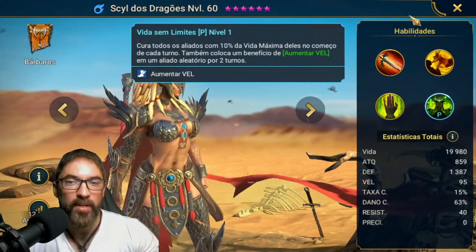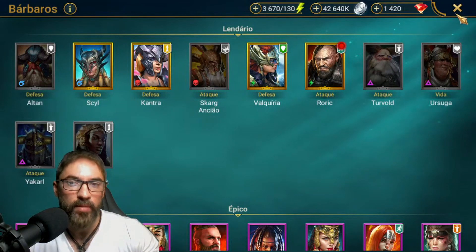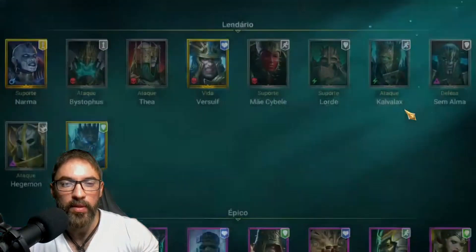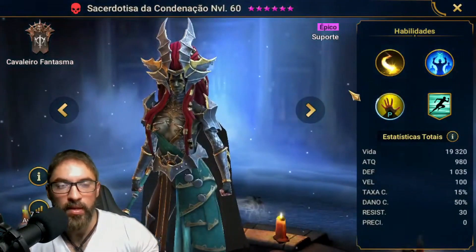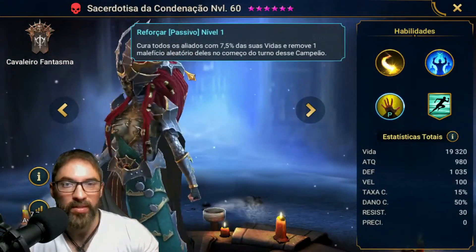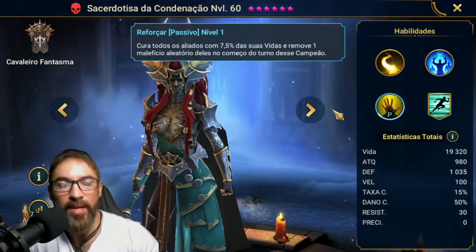Essa campeã acaba ficando muito chata com esse tipo de conjunto. Não só por parte desse conjunto, mas tem o Curando também, que funciona muito bem nela. Outra campeã bacana — nos Cavaleiros Fantasmas — temos a famosa Sacerdotisa da Condenação. Ela também tem logo na passiva dela: cura todos os aliados com 7,5% das suas vidas e remove um Malefício aleatório desde o começo do turno. O conjunto de Regeneração também cai muito bem nela.